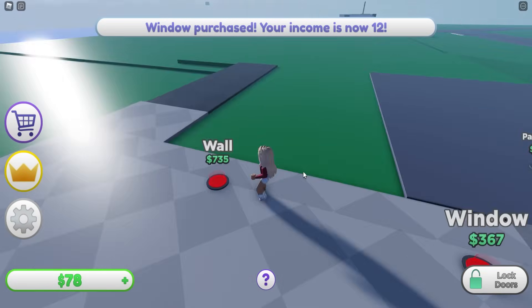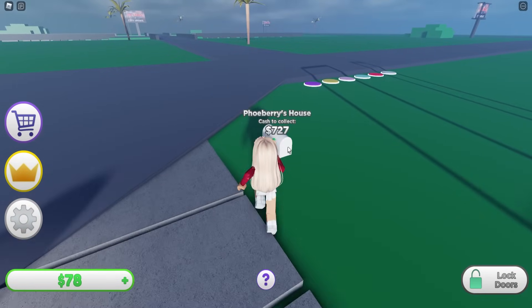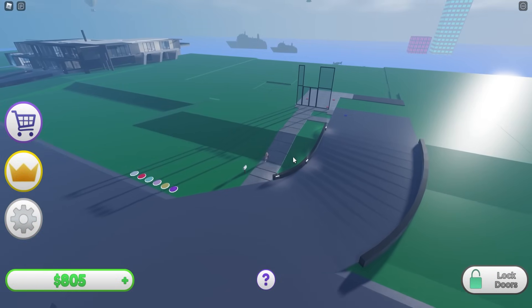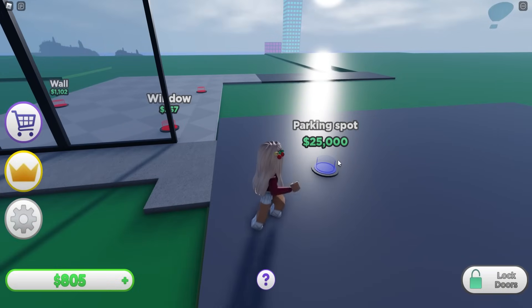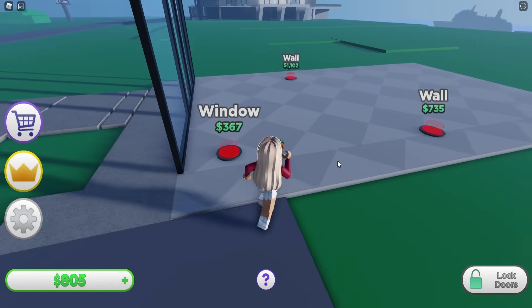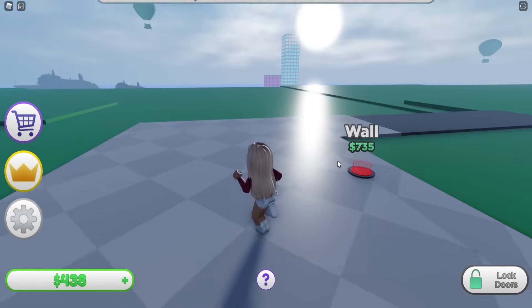We also need to start getting the walls in here. Oh wait, I don't have enough money - I need to go back and get some more. It's nice to see it gradually coming together. That is expensive - 25,000 for a parking spot! I'm going to save a lot of money for that. Let's get more windows. I can't afford anything else.